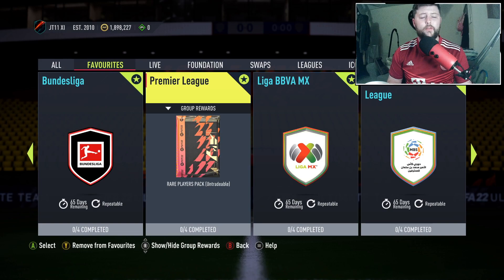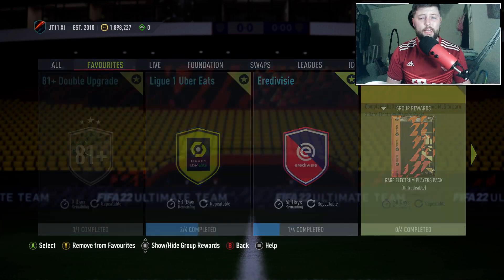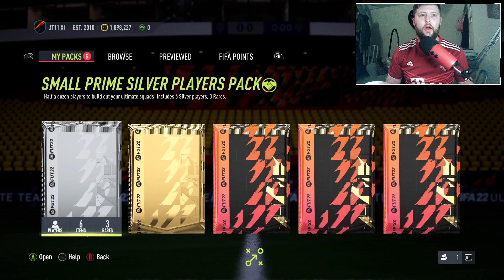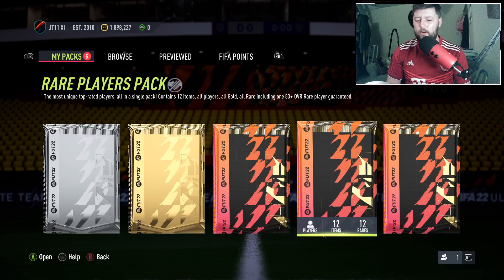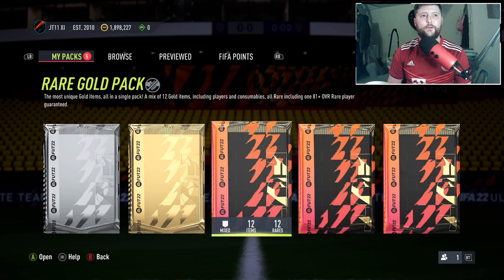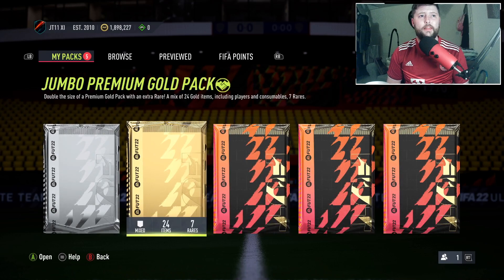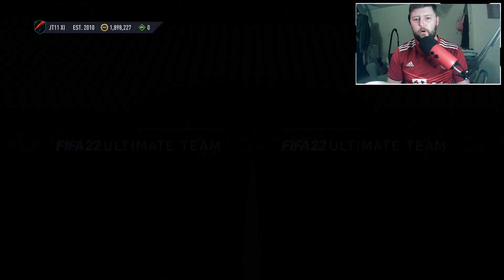You can save for Team of the Year, or just keep grinding and trying to get as many high-rated players in your club as possible. We've gone with the big one to start - the Prem - where you get the rare players pack. From a rare players pack you get 12 rares, spread out across league SBCs and non-league SBCs. You also get a small prime mixed players pack (untradeable), a rare players pack with a guaranteed 83, an untradeable rare gold pack with 81-plus, and a tradeable jumbo premium gold pack plus small prime silvers.